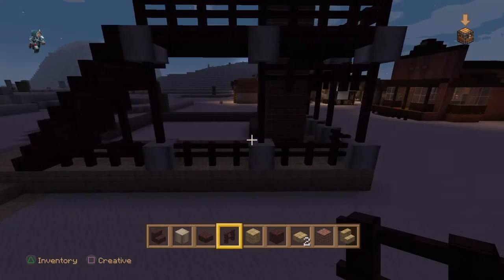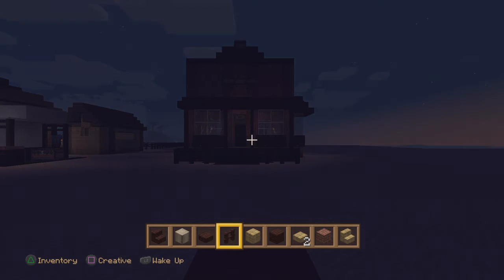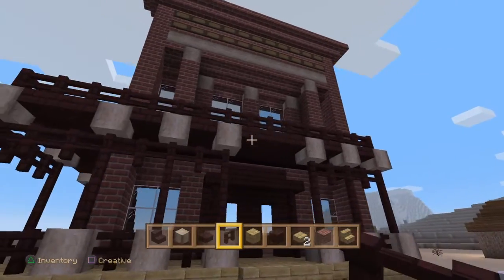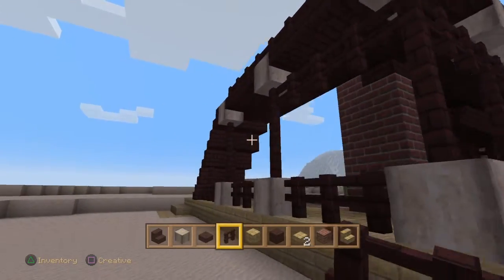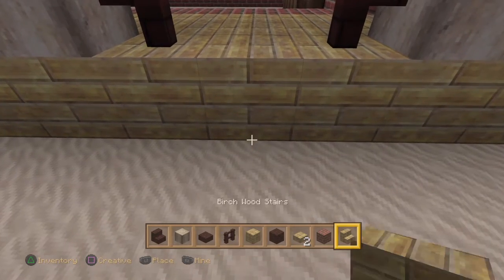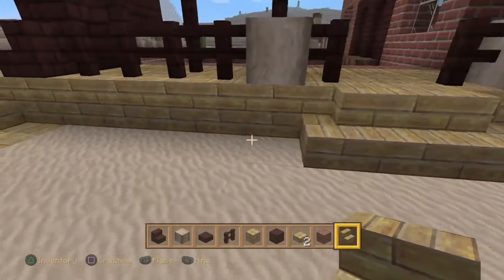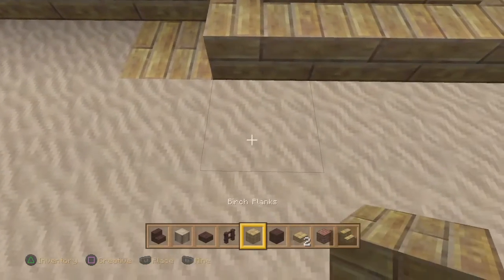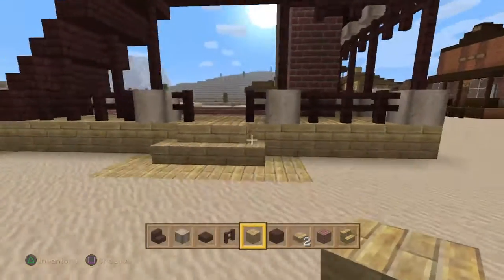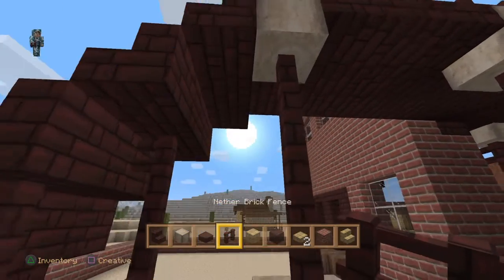That could go there and then this could go here. It's getting dark so I've got a bed over here to go to sleep. I can carry on building through the night, but what I have witnessed in my previous tutorials and builds — when it starts getting dark, you guys can't see what I'm doing. So that's why I'm rushing over to my bed, so that I can show you exactly what I'm doing. There's always a method in the madness.